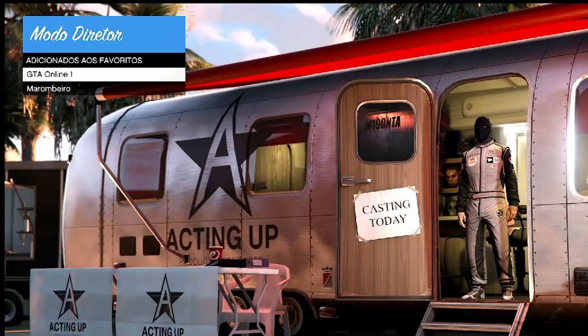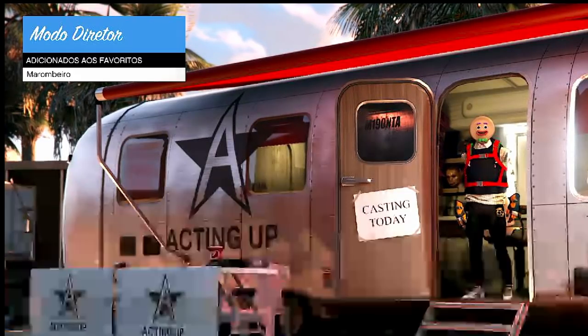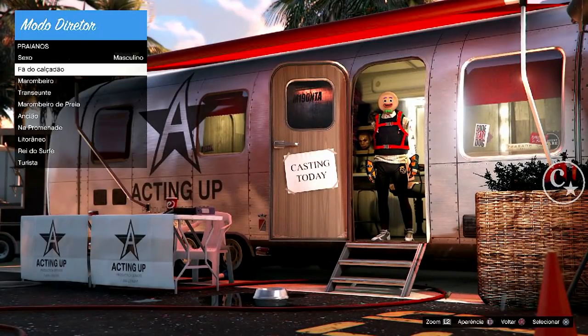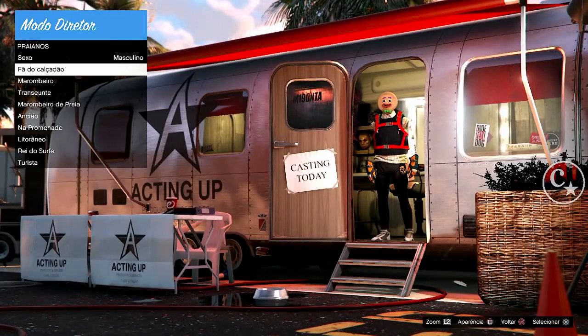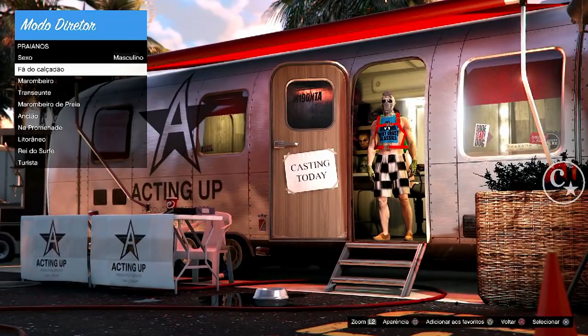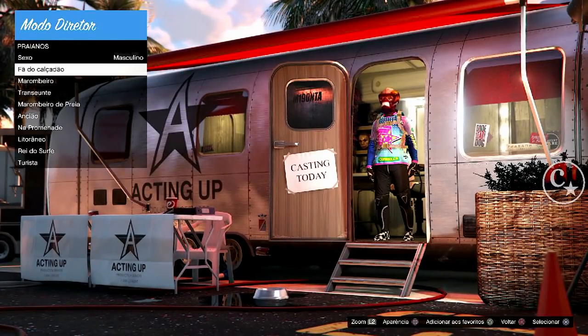Aí sim a gente vai adicionar aos favoritos. Não pode ser em cima do fã do calçadão. Então, em cima de marombeiro. Agora cancelo, Atores — o GTA Online a gente vai remover. Vai ficar só o marombeiro que a gente adicionou, com o traje, a máscara e o Swift logo. O que a gente vai fazer? A mesma coisa da primeira etapa — vamos congelar mais 12 minutinhos aqui, porque agora é para congelar a máscara.